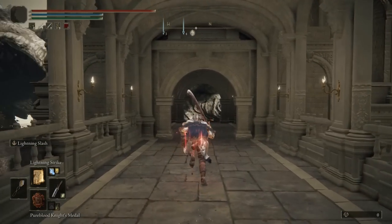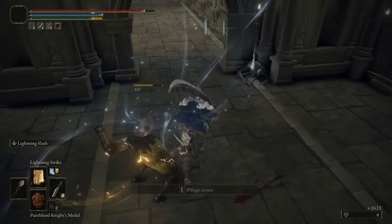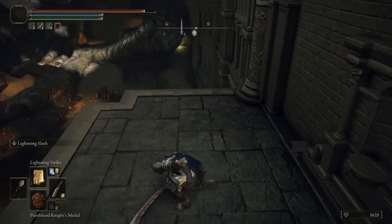Next up are spells, so we want to head over towards the Royal Capital. The Lost Grace you want to travel to is West Capital Rampart. Go towards the left, take out the enemy, and then drop below the balcony.